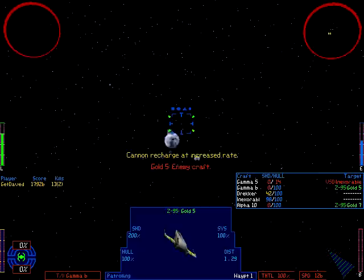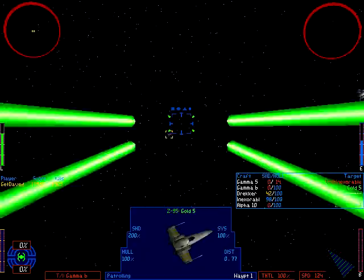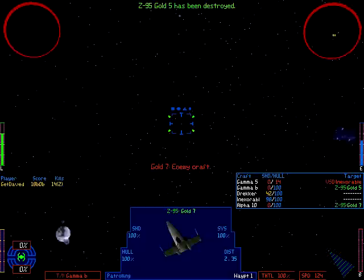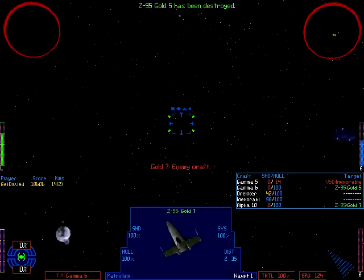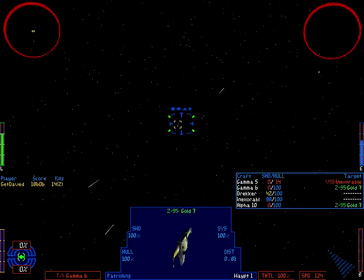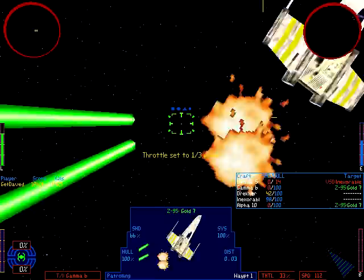I don't remember if I adequately explained this — a lot of my commentary is a bit scatterbrained. Top left is my forward sensor; the center of it is immediately in front of my craft. Center of the top right sensor is immediately behind my craft. In X-Wing Alliance, the brighter something is the closer it is, but in this one they're only really angular sensors — there's no concept of distance.